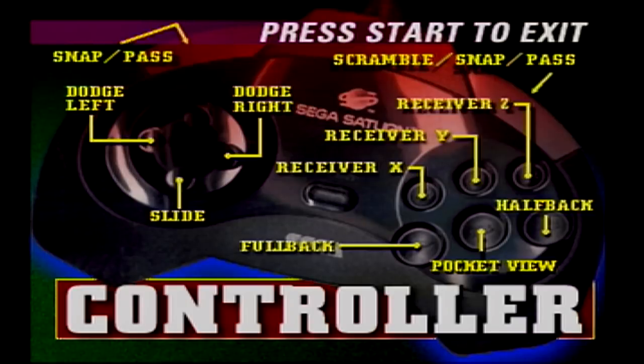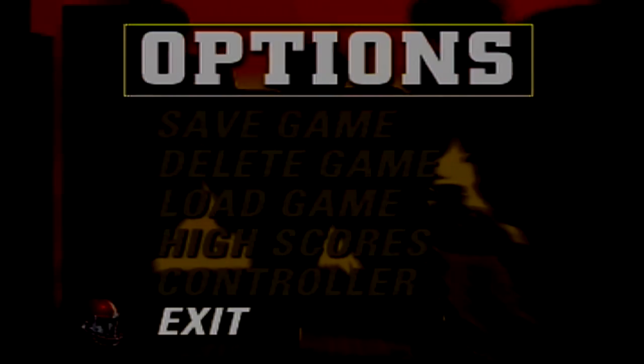Your top buttons control your snap, passing the ball, and scrambling — you have dodge right, dodge left, and slide. X, Y, Z controls the receivers: pressing X will focus on your X receiver, similar to how Backbreaker works, and Y focuses on your Y receiver. The A, B, and C buttons control fullback, pocket view, and halfback, but I haven't fully experienced those yet.